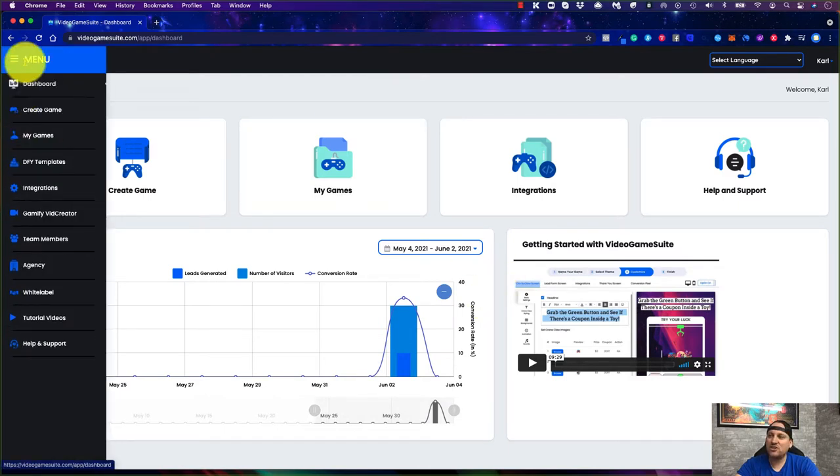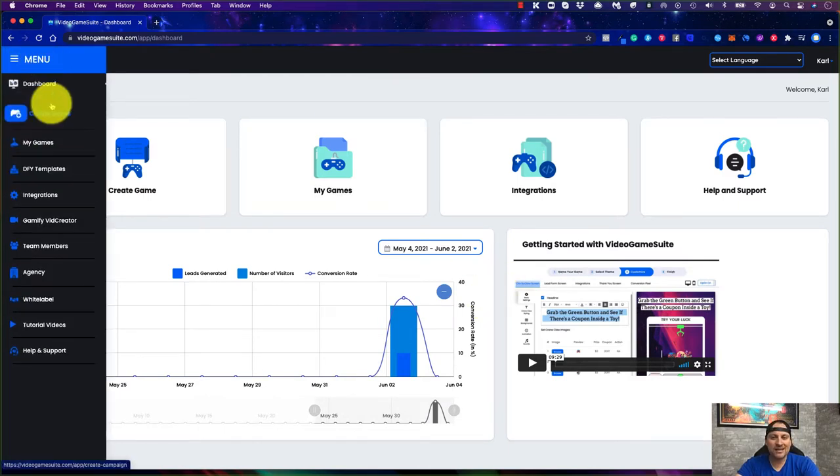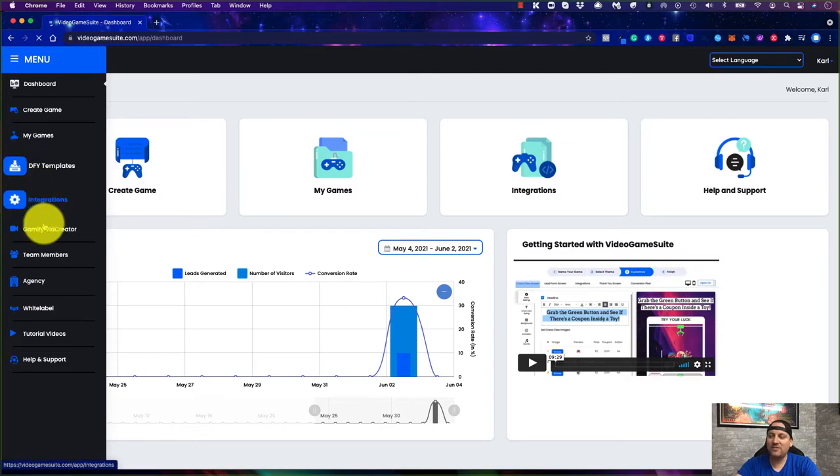On the left-hand side is the navigation bar. This is a launch and most launches have upsells. On our page at higherlevelsuccess.com in our blog you'll see a full breakdown of the funnel, 100% transparent about what the upsells are. The front end is pretty neat and well worth it. They do have a pro upgrade I recommend, and I'll show you why in a minute. The main items are: create a game, my games, done-for-you templates, integrations, and gamified video creator.